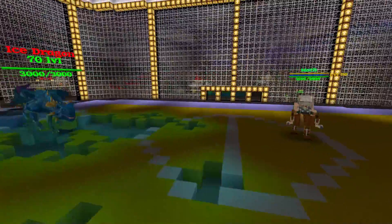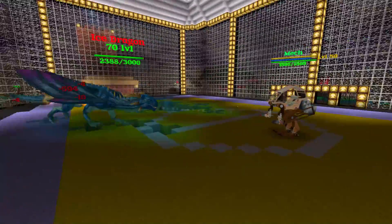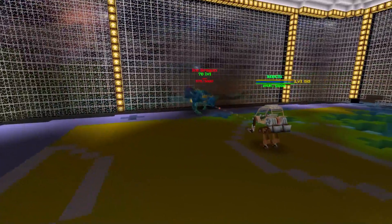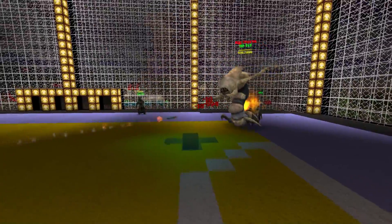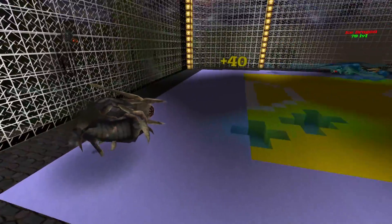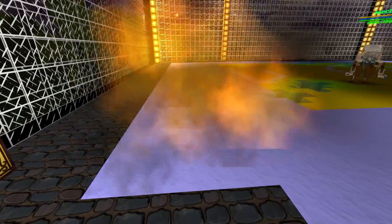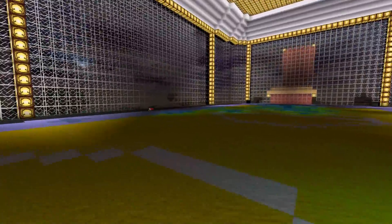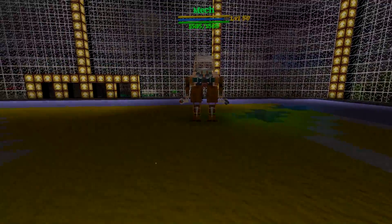The Ice Dragon versus the Mech. Hopefully my arena doesn't get more destroyed. It looks like the Ice Dragon is choosing a running approach and then running after the cameraman. He won't even be able to take off, and he's just going to destroy more of the arena. Does the Wizard destroy it too? Let's find out. So he doesn't — it's just the Mech that destroys everything. The Mech is now apparently much stronger than the Wizard. Let's move on to the next round.